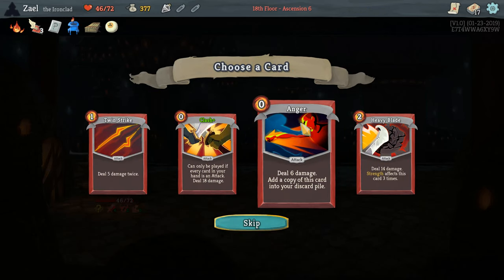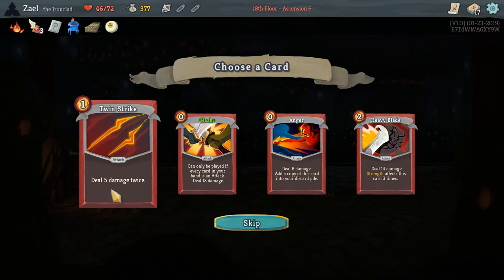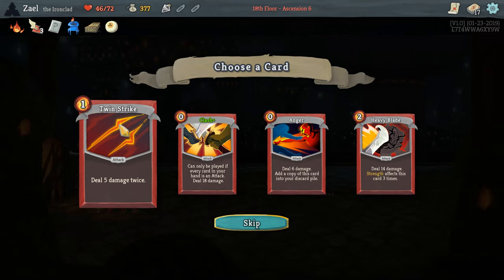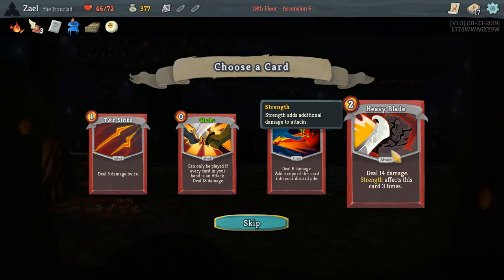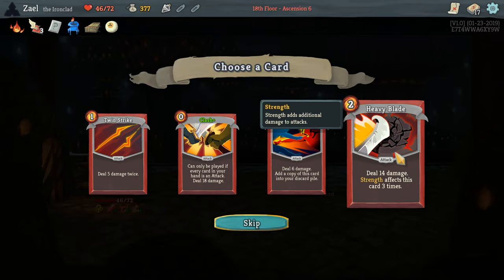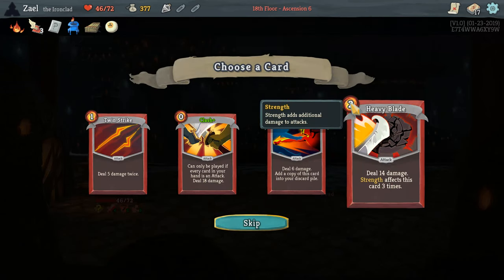So there's Anger, which we're going to stay away from. Clash is just too tricky to play — it can only be played if every card in your hand is an attack, and it's zero mana which we want to avoid. Twin Strike is caught in the middle. Heavy Blade doesn't do enough right now, and even with strength scaling there are better options. Heavy Blade tends to be a card I wouldn't pick until the end of Act 2 or beginning of Act 3 because you need to get strength up before actually using it.